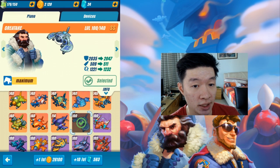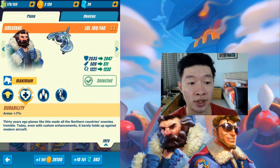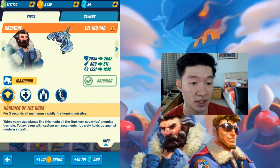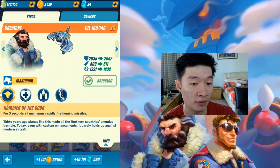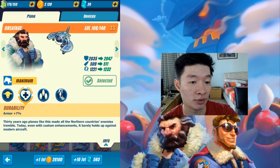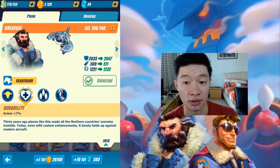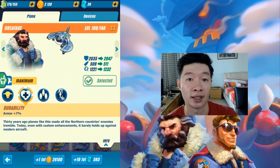Let me review this plane: it has higher armor stats — armor plus 7% — but I'm not sure whether this is working well with the boss, as it still receives a lot of damage instead of showing the toughness of the armor. The missiles don't seem to be doing much damage. It's one of the beginner planes with durability and homing missiles — none of those are really my favorites. If you want to choose this plane, it's up to you, because it can hit random planes towards the enemies.